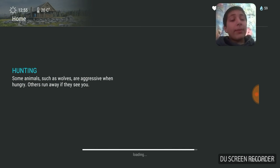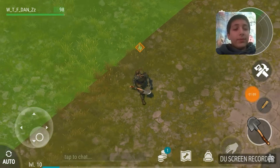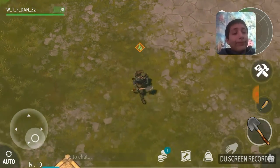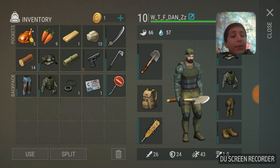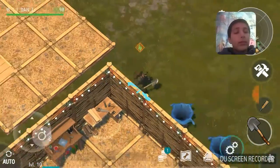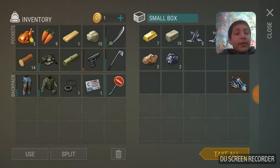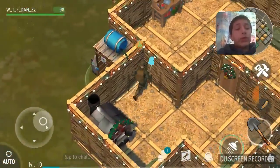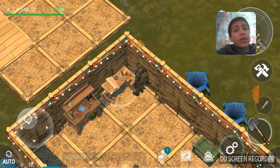Right now I'm heading to my house. This is me, this is my loadout. Right here I'm going to be making my bike — my motorcycle — and this is one of my chests. I've got a whole setup over here.